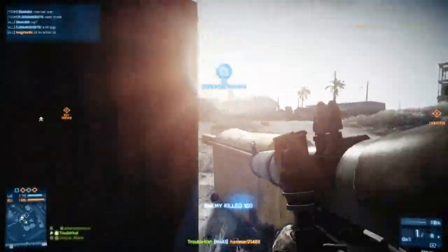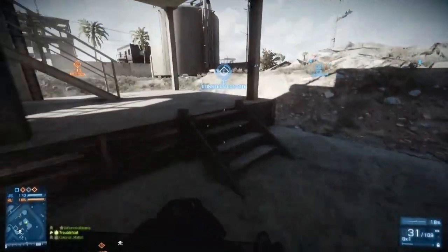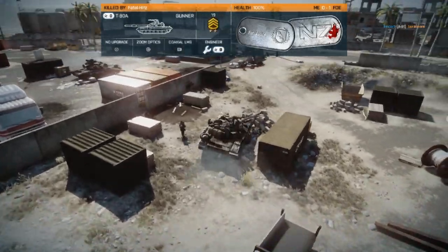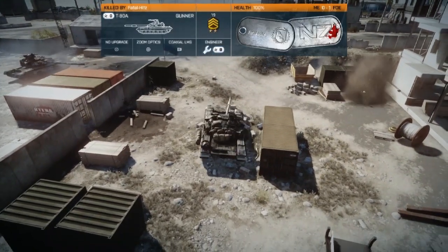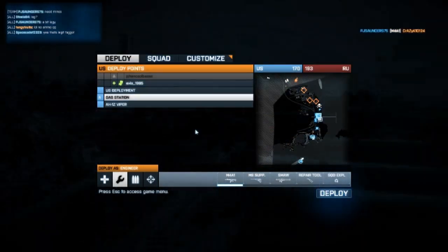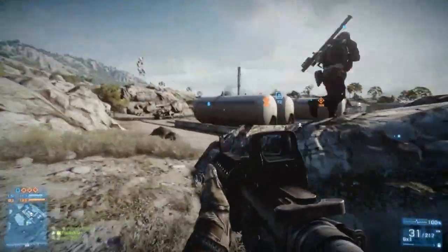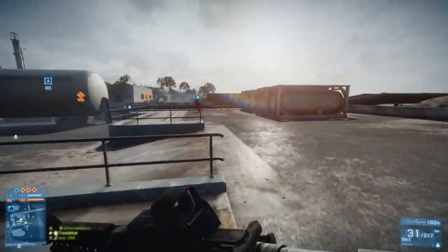I can just avoid getting murdered by a tank. I'm going to get in this building and get upstairs. They saw me — there were two tanks there. I thought there was only one in the other yard, so I wasn't too worried about getting up in that building, but I really should have been. I might actually switch to just stingers, because their tanks are fucking us up, capping these points.